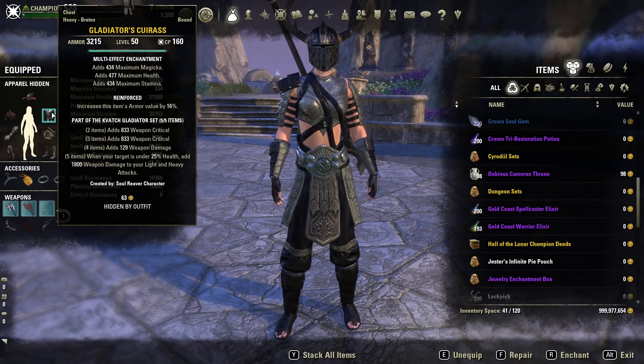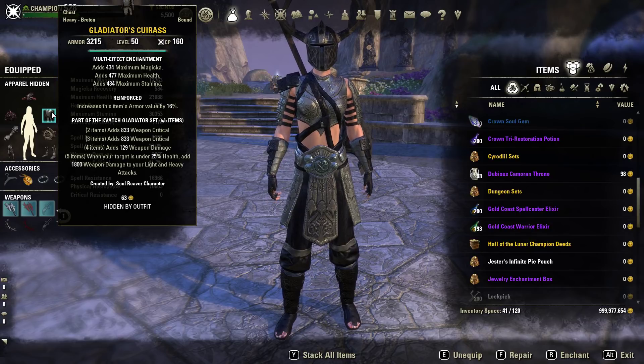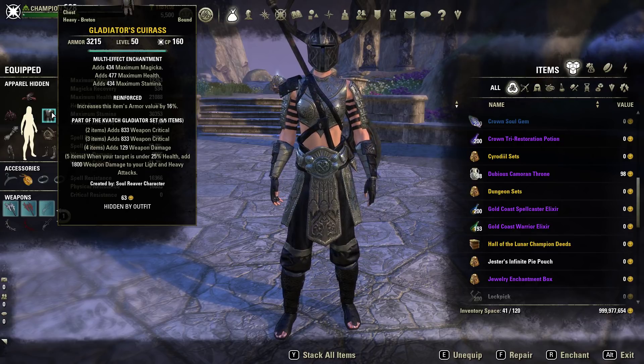The next set is an unusual but really good one — it's called the Gladiator's set. The two and three piece bonuses give weapon critical, the four piece gives weapon damage, and then the five piece: when your target is under 25% health, it adds 1,800 weapon damage to your light and heavy attacks. This basically boosts your light and heavy attack damage enormously — we're talking almost 7k weapon damage when you're fully buffed out.